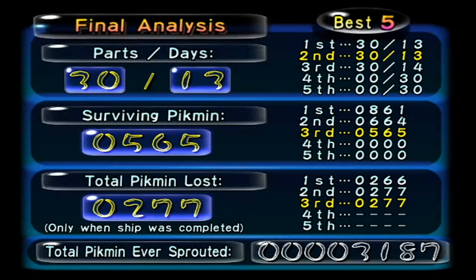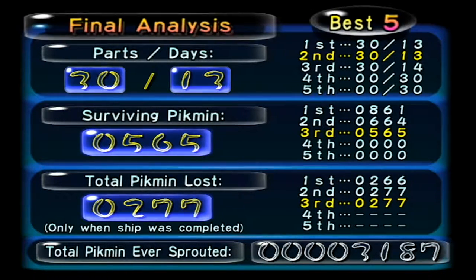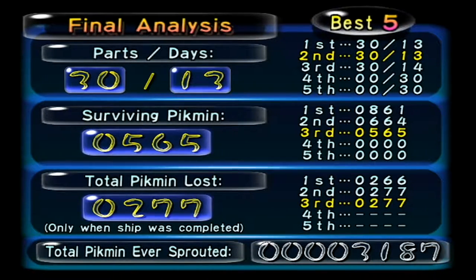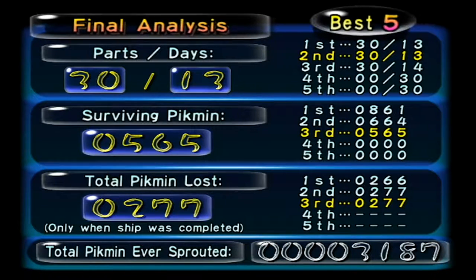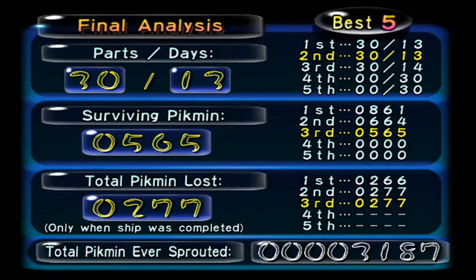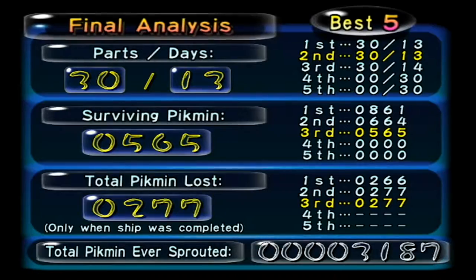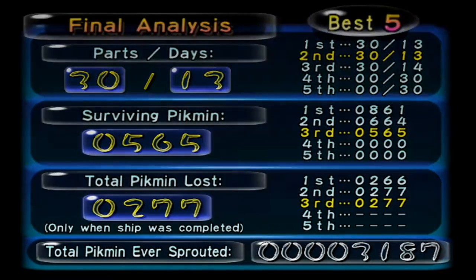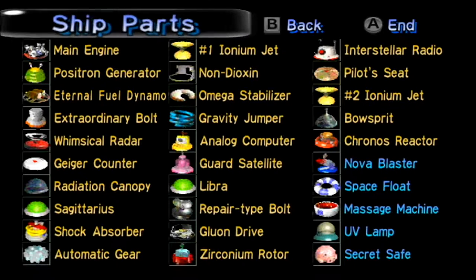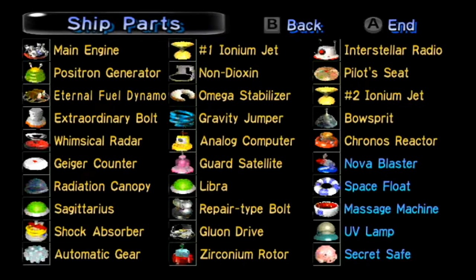565 surviving Pikmin. Again, I've done better, but that's mostly because I killed plenty. And a total of 277 Pikmin lost, which is the same as my second score — that's insane. And we sprouted a total of 3,187 Pikmin. Wow, okay, that's a lot. And there's all the parts. The ones labeled with blue text are the ones that are not necessary. Interestingly, the secret safe is not necessary. You do not have to fight the Emperor Bulblax.